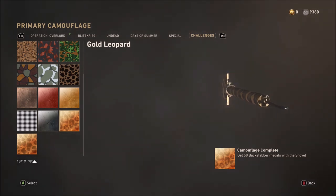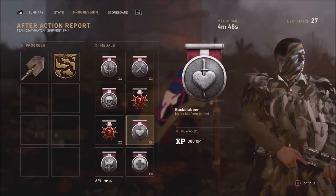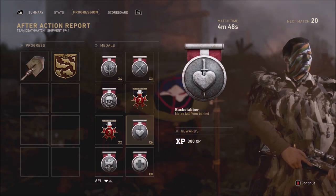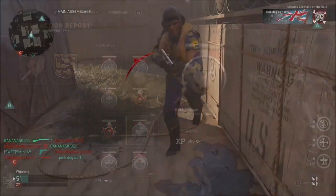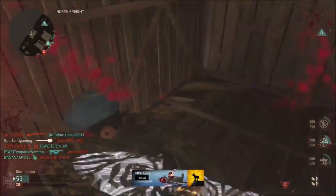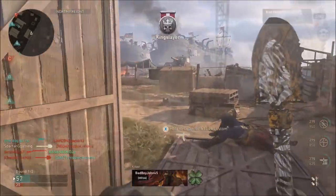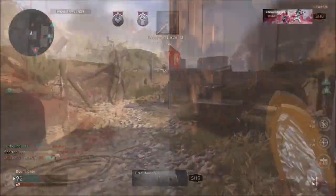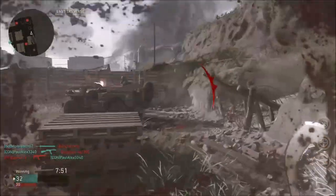Now I'm going to show you how to get easy 50 backstabber medals to unlock the gold leopard camo. The backstabber medal is the medal that appears at the top of your screen once you've hit an enemy from behind. Sometimes you can hit an enemy from behind but no medal will appear — you have to make sure it's a good clean hit from behind so that the medal appears straight after. The idea is you get up close and personal behind an enemy and melee them.